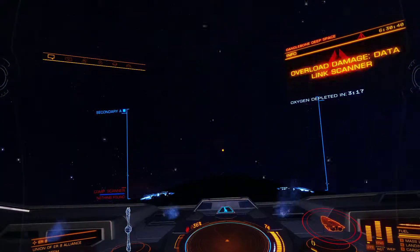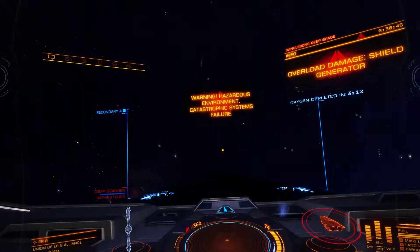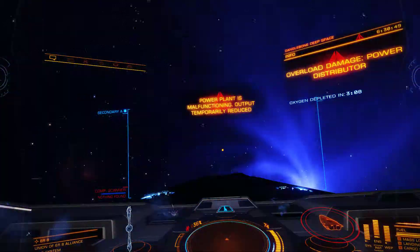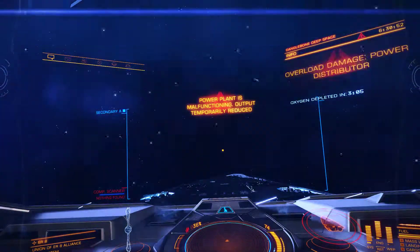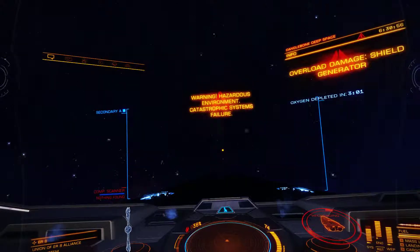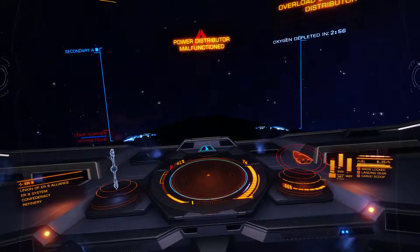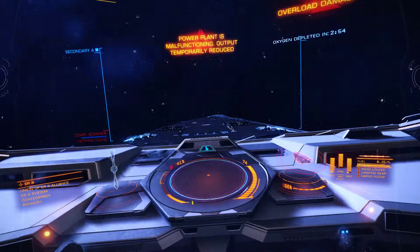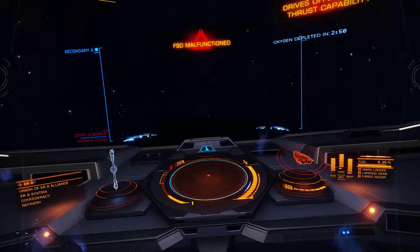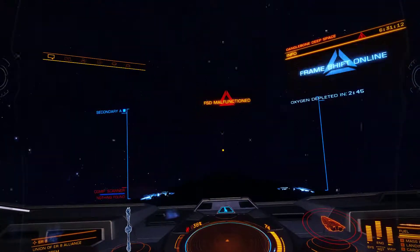I recommend having a button for fuel scoop damage — have a button to enter super cruise, not just FSD jump — and then just hope that you spin towards the escape vector. So you can see my power distributor is kind of going crazy, putting pips everywhere. I'm not doing that — that's the malfunction going on.